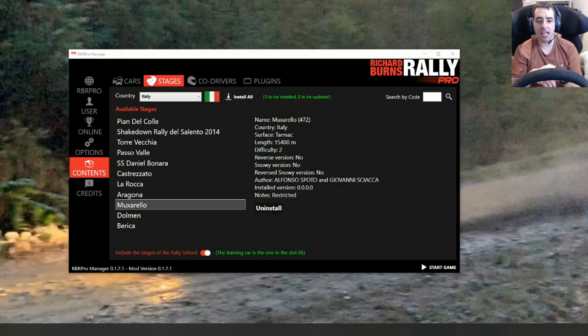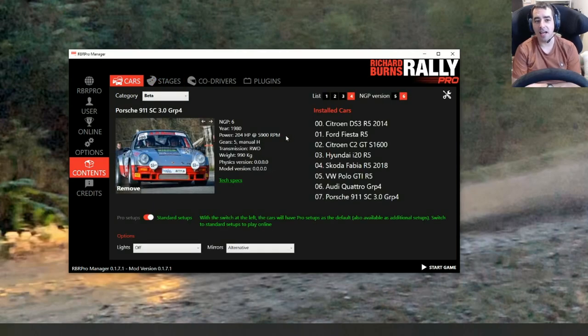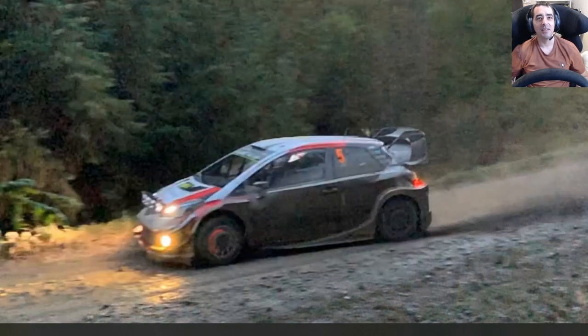It is done by Alfonso Spotto and Giovanni Secchia. Hey, this is really good — I like the way on this RBR Pro you can get all the details of who's done the stage and stuff like that. There's a little difficulty setting, your length and stuff there, so that's really handy. The car we're going to be using is the Porsche 911 3-liter Group 4 — beast of a car. I've had a little go in this but not too much.